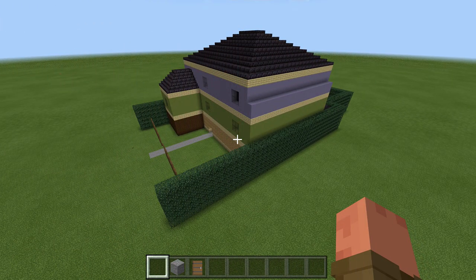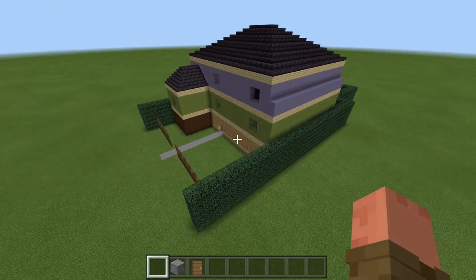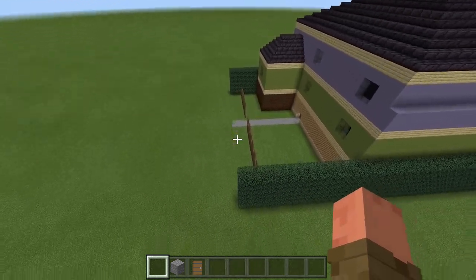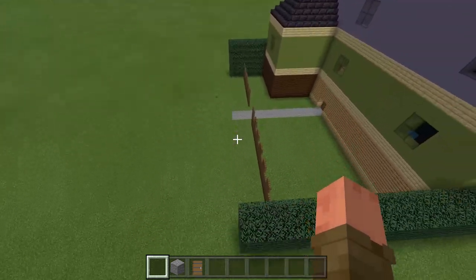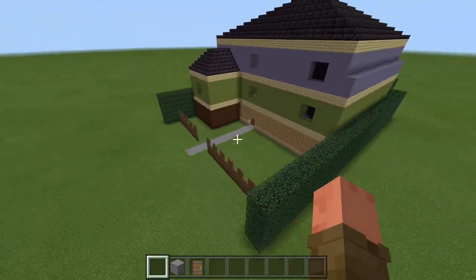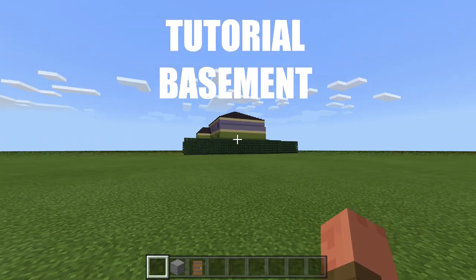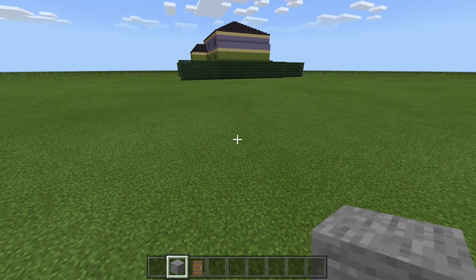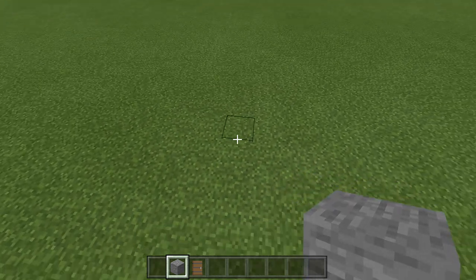For those who need definite spacing: this entire build is 56 blocks long and 30 blocks wide from the street. So from your street or road, come out 56 blocks and have 30 blocks of width. To start, take out stone bricks. If you're placing this into an already-built world, from your road or walkway you'll come out 15 blocks to where your door will end up.